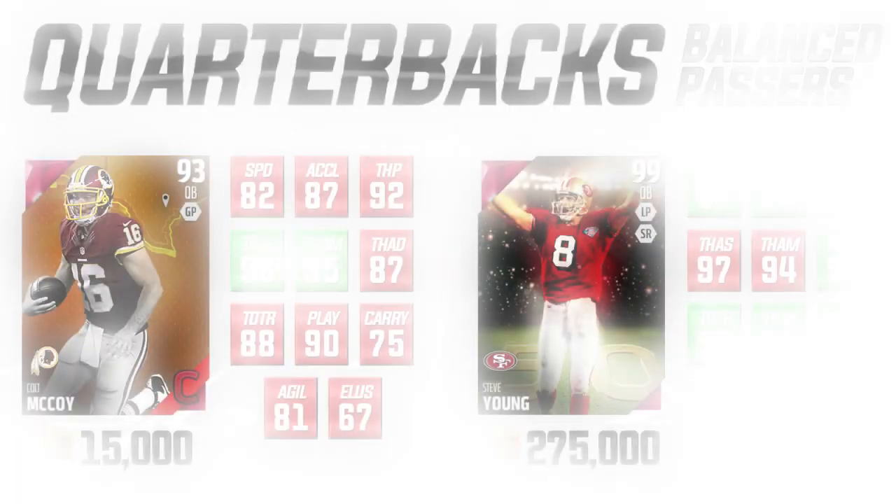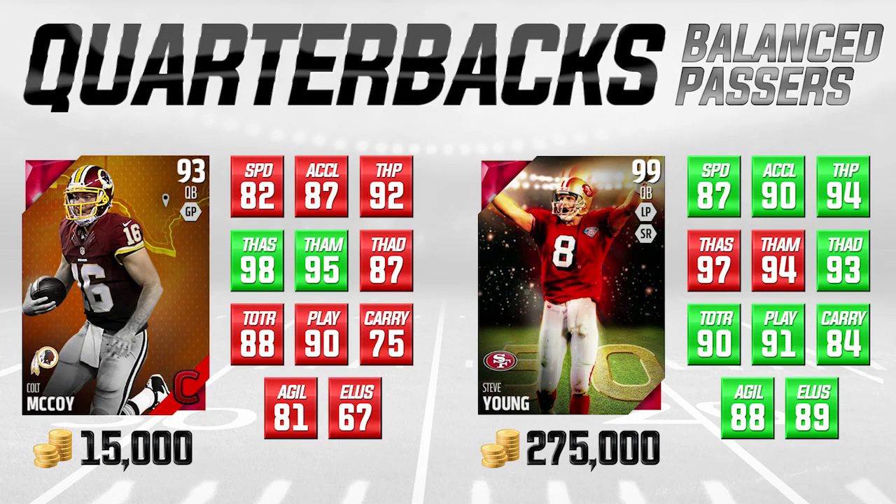The last comparison I want to do today is another balanced set — quarterbacks that can run but can also pass. On the left side you've got the one that Bizzle Bomb from the Madden Ultimate Team Reddit recommended to me. I've been trying this card out myself and I really like it. It's Colt McCoy, campus hero, going for about 15,000 coins. We're comparing him to the 99 overall Steve Young. Obviously Steve Young's got him beat in quite a few areas — we'd expect that from a 99 overall card. Young is really great at everything. He does kick Colt McCoy in elusiveness and agility substantially, and has 87 speed and 90 acceleration versus McCoy's 82 and 87.